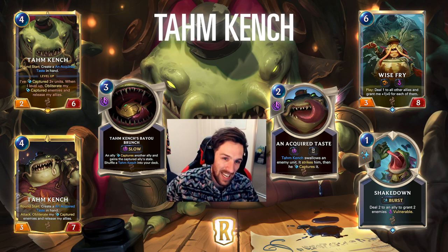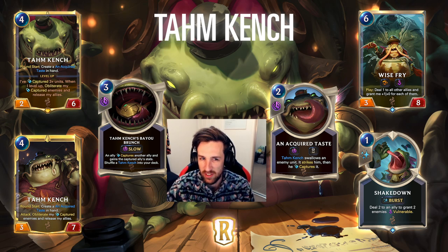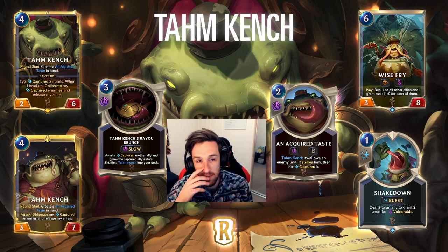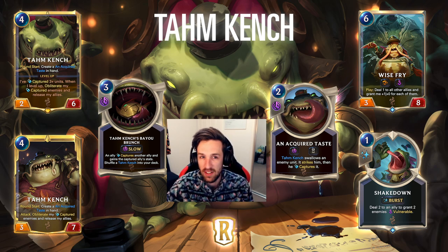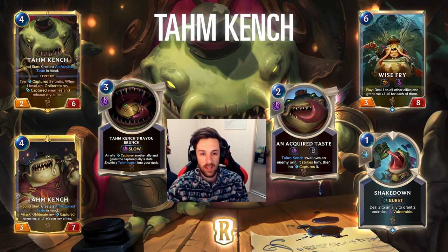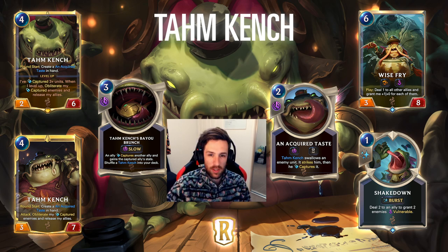The idea with Tahm Kench is that you want to be building a deck around him. As long as you continue to protect him he gets an insane amount of value and kind of acts as a win condition in itself. We have Bastion and plenty of cards in Targon to protect him, but it's definitely going to require some very interesting deck building. Like as you don't necessarily have to be playing the Acquired Taste if you're not set up in the right position.